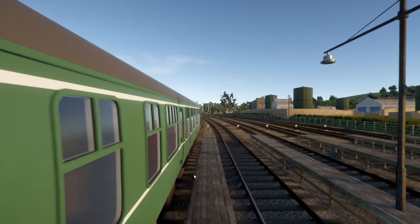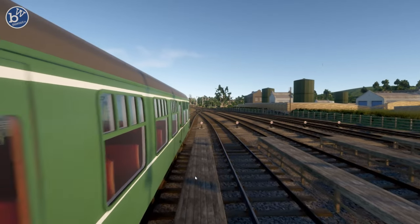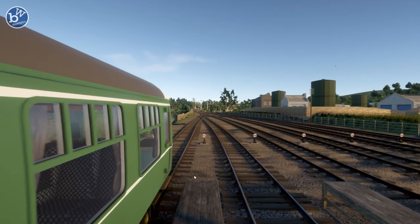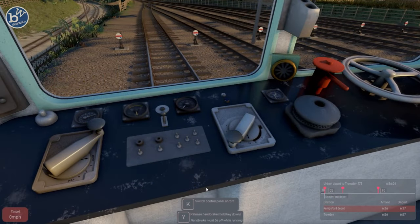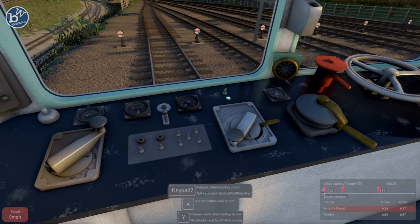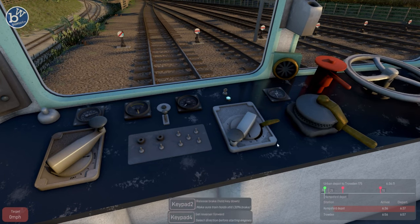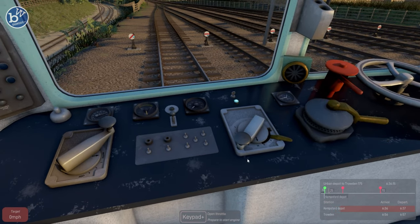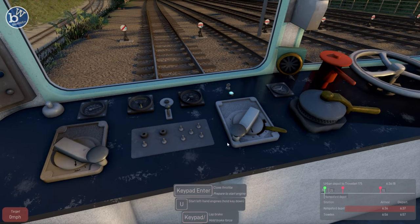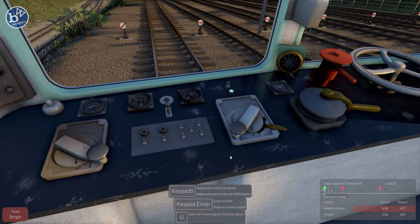We are back in Westfords in Diesel Rail Car Simulator. We are currently in Kemsford depot, doing the urban depot to Trowsden 175 today. Let's get going. Open throttle — silly me, we want to switch the engine on first, don't we.